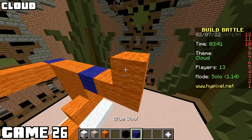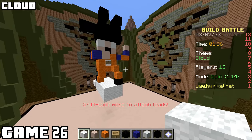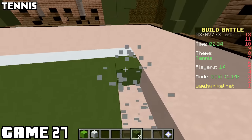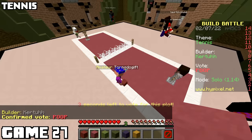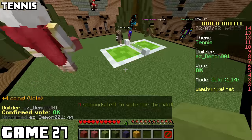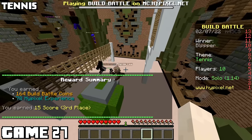Game twenty-six, the theme was cloud, and I thought I had a good idea - but if I have to explain it, it's certified not good. No one knew what I made; I came in nearly last trying to make an accurate tennis court. Game twenty-seven: it looks right, I'm not an expert. Let's see what everyone else did - that's four square, why'd you make a teddy bear? That one's like the best one. I kind of figured the big tennis racket would win. I came in third. That's fair.